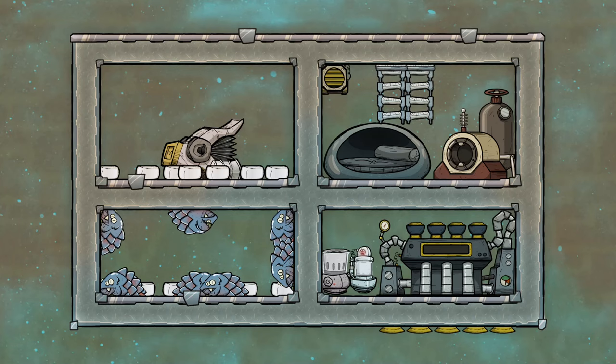I'll start with plastic, and this is used for building, as well as for generating data banks in the Spaced Out DLC. It unlocks important buildings such as steam turbines and high-pressure gas vents to advance your colony. There are two ways to make plastic, and I'll cover each one in turn.